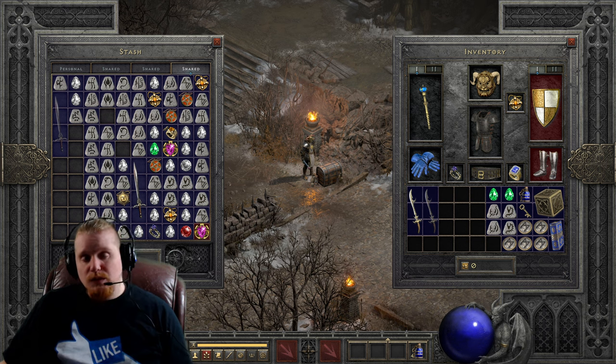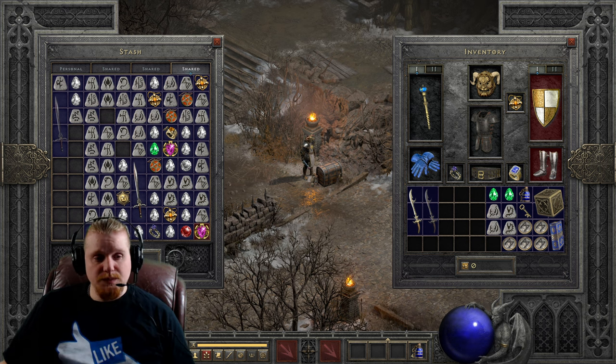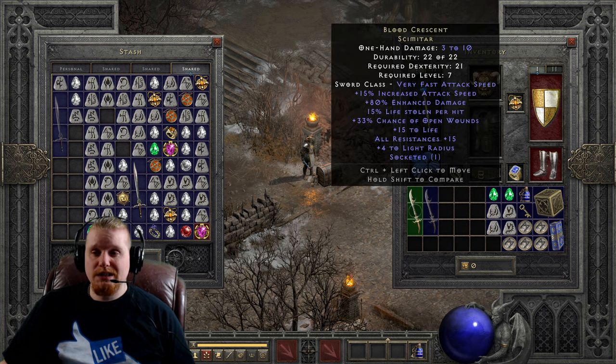Hello guys and gals, welcome to another episode of Unique Items. Today we're going to be talking about the unique item the Blood Crescent Scimitar. The Blood Crescent Scimitar is a pretty powerful low-level sword, and if you happen to come across one it might be worth hanging on to for your low-level adventures. We're going to upgrade it, play around with it, and see what it could potentially be good for.